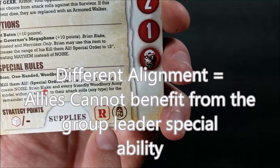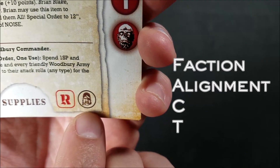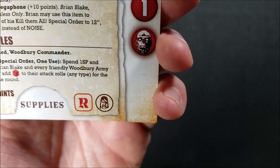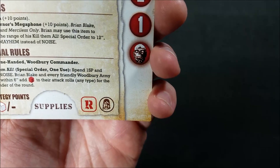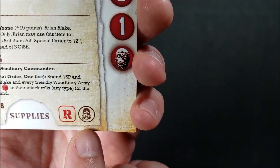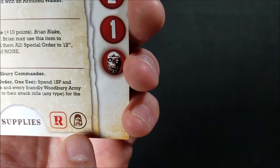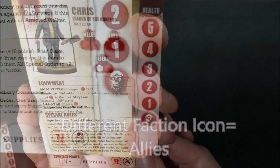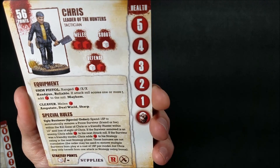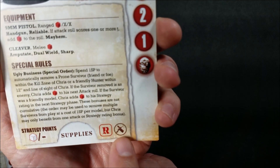When you start to mix Neutral characters in, they're what are called allies - anyone that doesn't share the same alignment as you is going to be an ally. The faction icon next to the R is for Faction, which is the F part of FACTS. You want to have as many people with the same faction icon in your army as possible for good synergies. Certain survivors will have a hash mark, meaning they're not part of any specific faction. If you take a different faction icon, those are also allies. For example, I could have Chris be part of Brian Blake's Woodbury Army because they share the same alignment, but he's a member of a different faction.